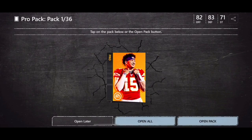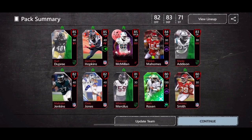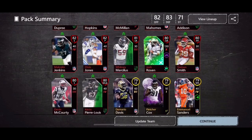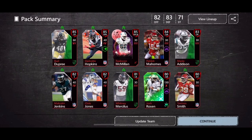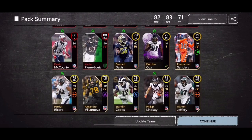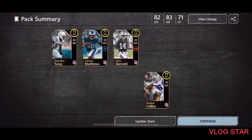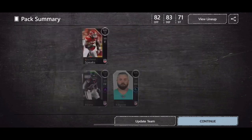Open all ProPaks, hit 'open all.' Let's see what I'm gonna get. Not too good — it goes from best overall to lowest. I thought I was gonna maybe pull a diamond or something, but I pulled absolutely nothing.